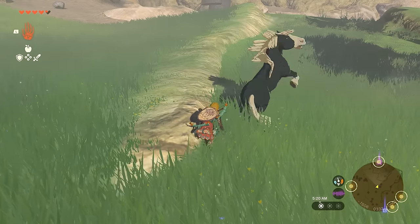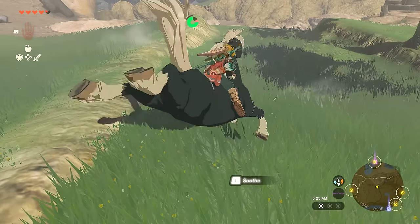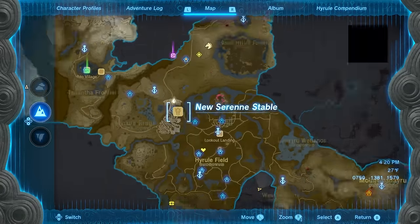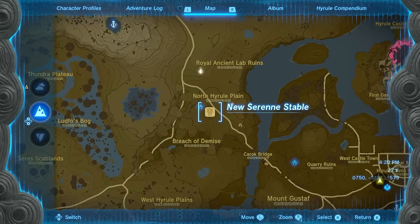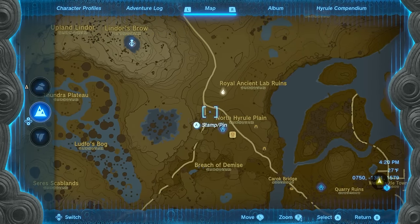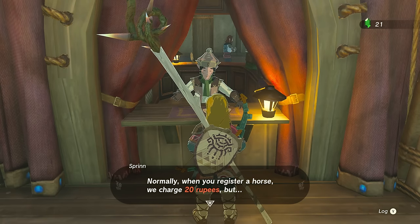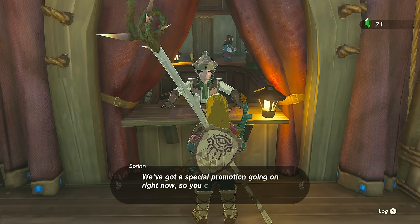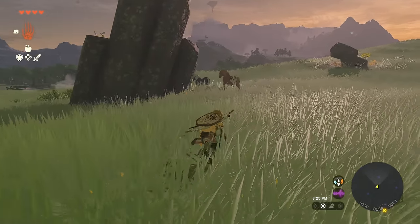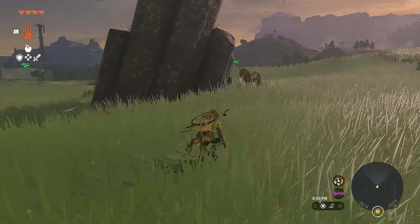At number 2, as soon as you hit the Hyrule Fields, go ahead and grab yourself a horse. You will want to reach the new Serene Stables just a bit up to the northwest, since you also find some good breeds on your way over there. The first horse registration is completely free of charge, so to not waste that opportunity early on, make sure you grab one that has really good stats and high stamina.